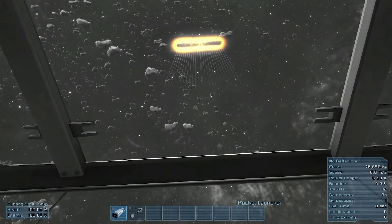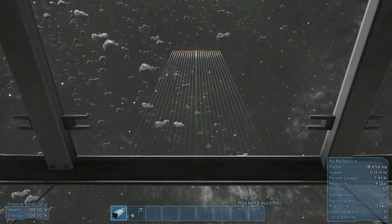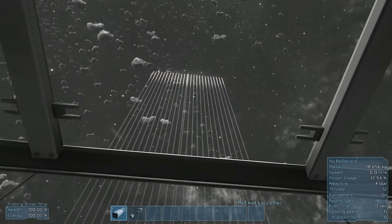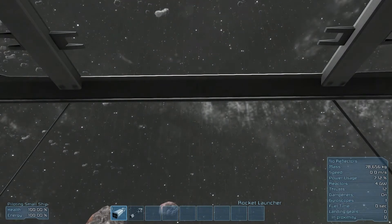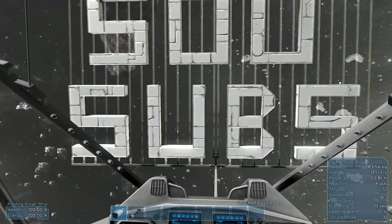You'd almost — the only problem would be closed-off shapes going up, like a square shape, because you'd have to have missiles going twice. If you had two rows of missiles they'd hit each other — actually, I take that back. You could do a layered design. Anyway, so this is my fireworks display, or my first attempt at one.